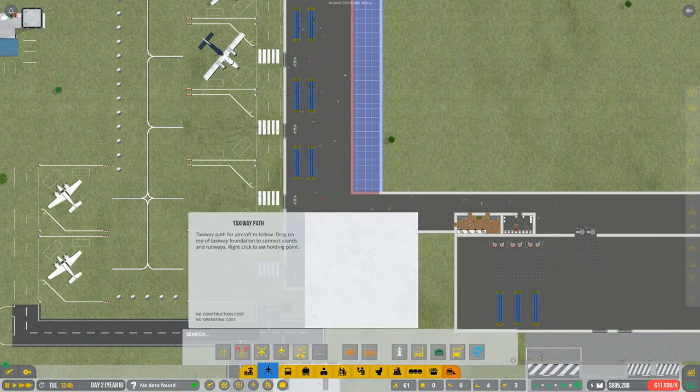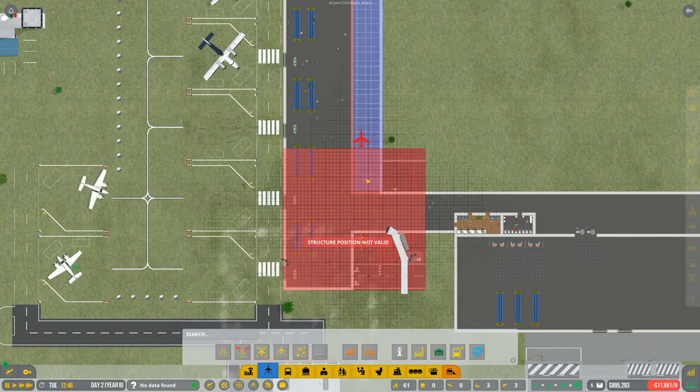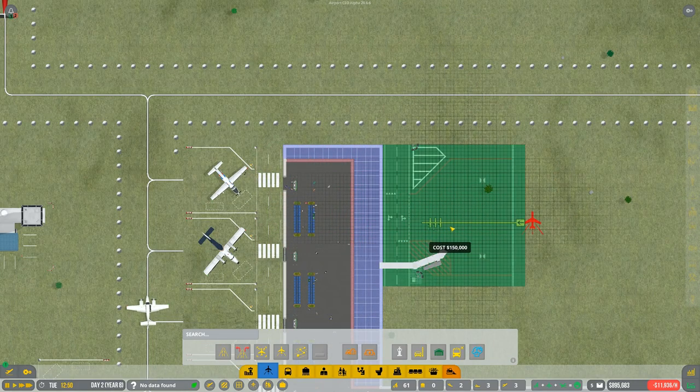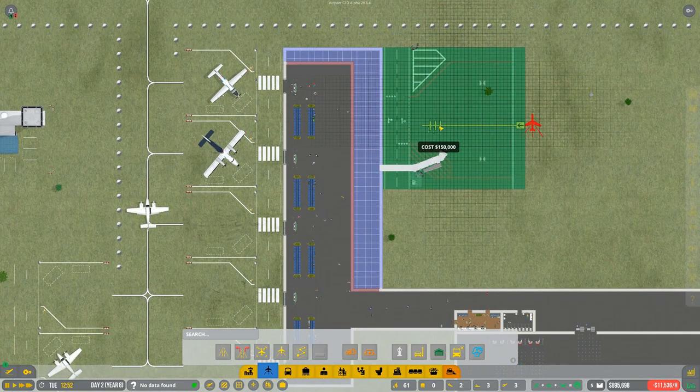The stand will go over here, so I need to push the terminal up a little bit to make it nice and neat. Checking one more time to make sure we have everything in line with the medium stand - perfect. And now the one underneath it will be about three squares down.